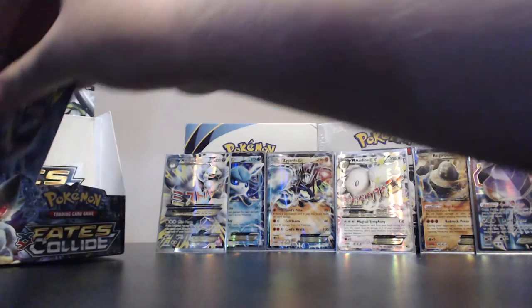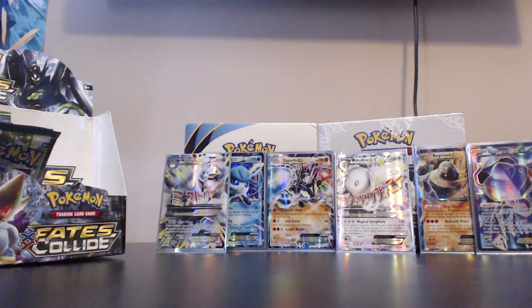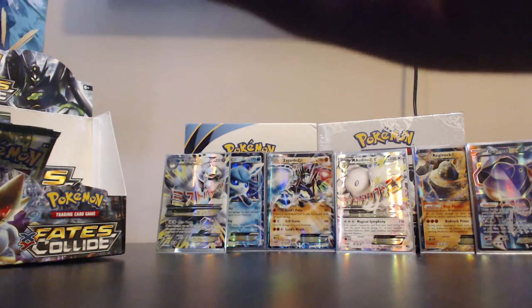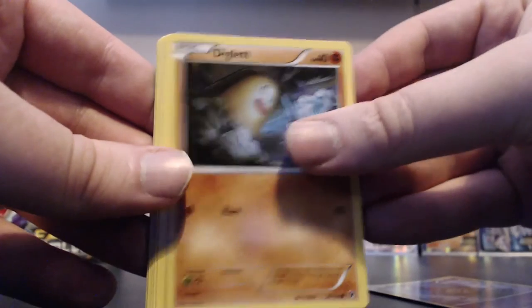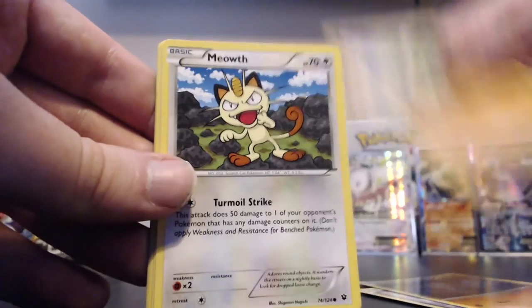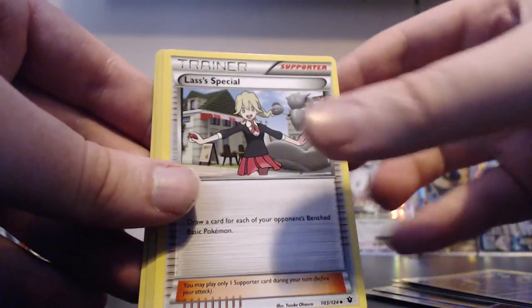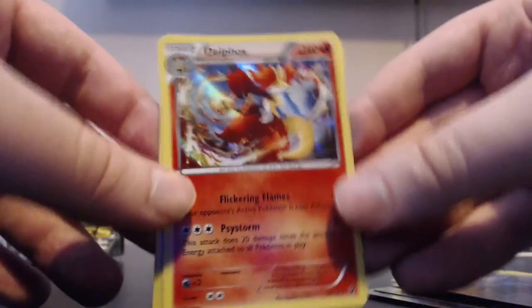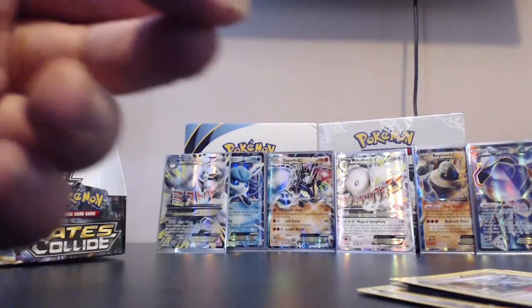How many packs have we got left? Five packs left. I'm hoping to get two more ultra rares. Pack: Spoink, Diglett, Larvitar, Meowth, Koffing, Hawlucha, Weezing, Lass' Special. Our reverse is a Riolu and our rare of the pack is a Delphox holo. That's okay, nice little holo - Delphox is one of my faves. Four more packs to go.